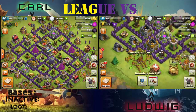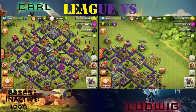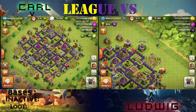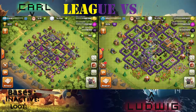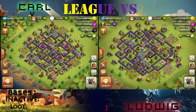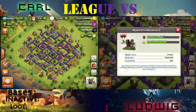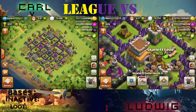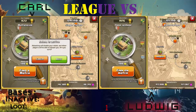I'm here with my brother's account and he's in Crystal 3, or lower Crystal 3 you could say, and I'm in lower Gold 2. Today we're going to do a few raids and we are going to search, and in these searches we're going to find out a few things. How much loot we're going to find, how many inactive bases we're going to find, because many people are complaining about the loot and that there are no inactive bases. So today I'm going to do a little investigation and then some statistics.